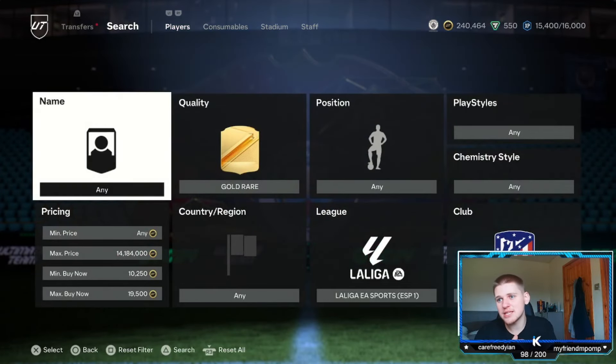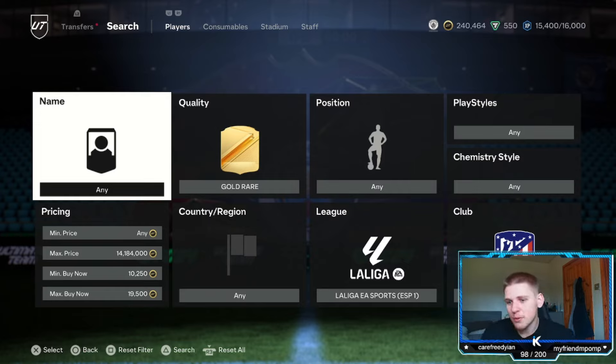If you do this after 6, there'll be so many more players getting put on the market. The more times they get put up, the more chance you have of picking them up. You do have to be obviously a little bit patient, but once they're popping up you can pick up a load of these.